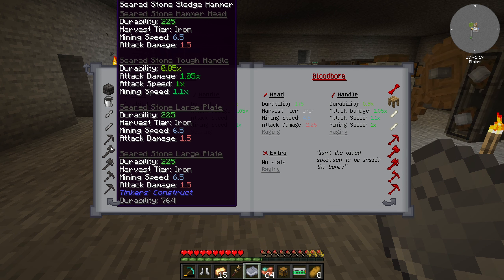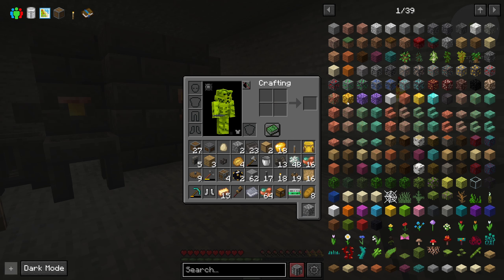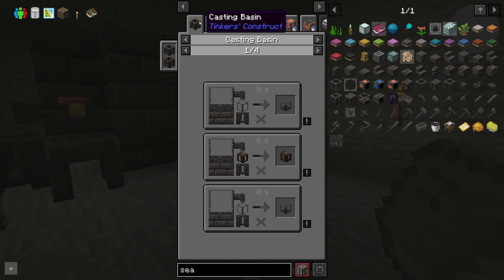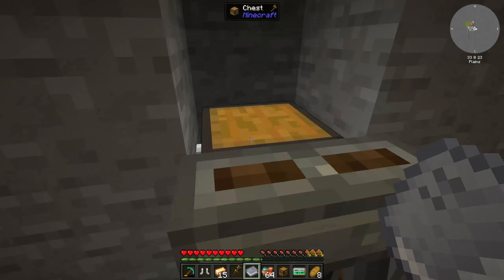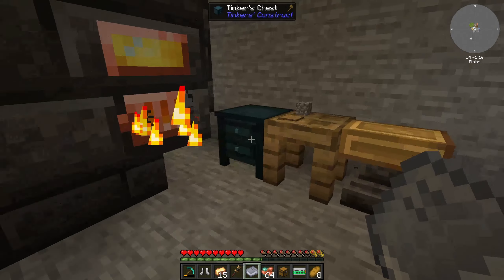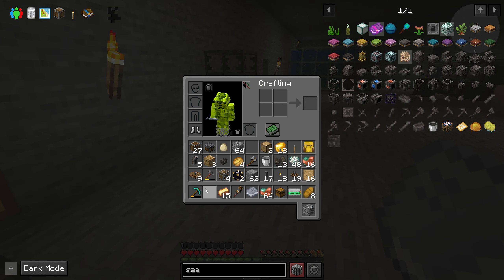Okay here we go — iron hammer, we're getting into some stuff. The fastest hammer that this book has in it is the seared stone hammer with a mining speed of 6.5, which is not bad. I think we can make seared stone — I think it's just cobblestone melted down. Melting — yeah I think we just have to melt stone and we can make some pretty good tools out of that. 6.5 mining speed seems pretty good — might not be, but we can try it and see.